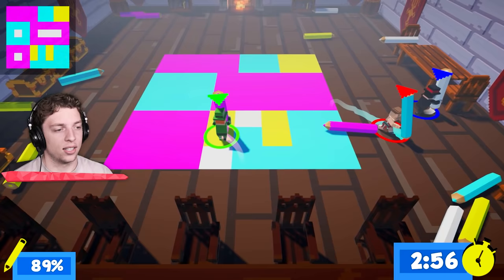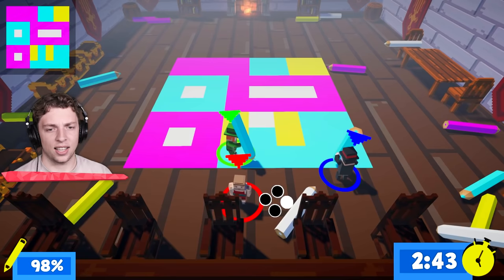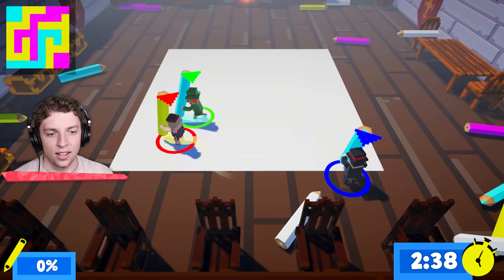Okay, the purple's finished. We need white in here — this is weirdly stressful actually, yeah. A little bit more blue here. We did it! No we didn't — we're missing blue. Good job Jelly. The other one's done. Okay we are sick at this!